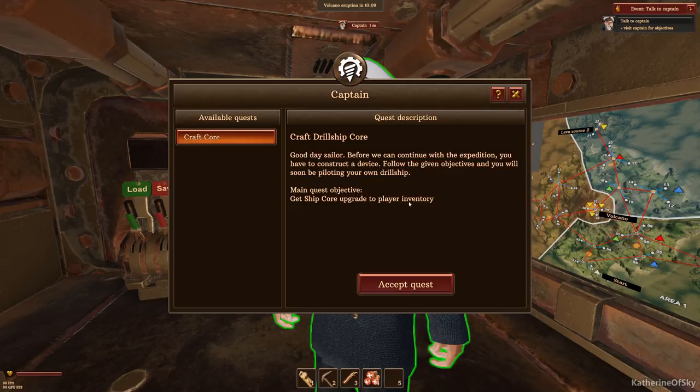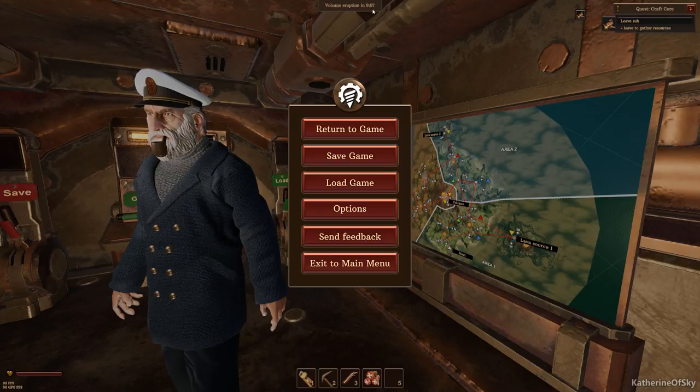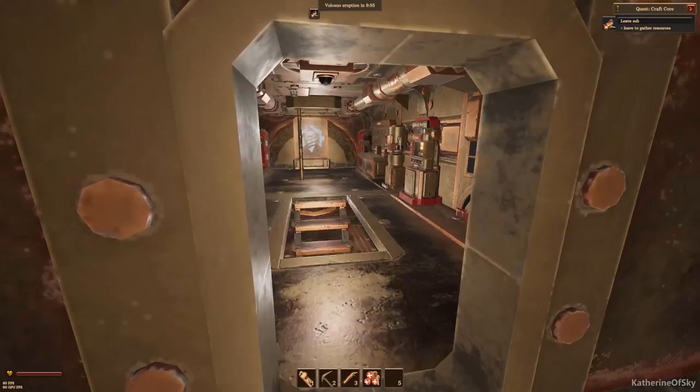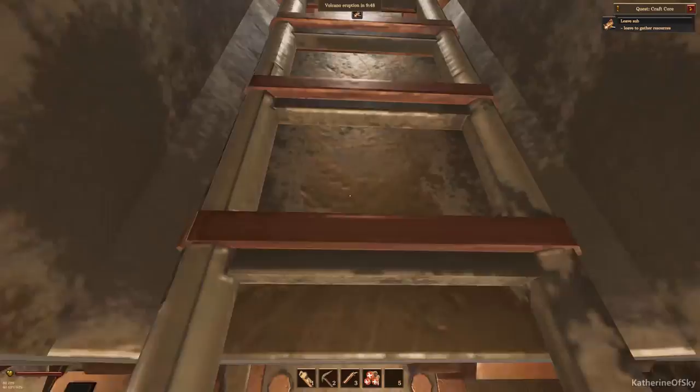This ship core upgrade is composed of many complicated things. At the top of the screen: volcano eruption in 957 seconds. They're not kidding - you better not be outside when that's happening. The first quest objective is to leave the sub to gather resources.